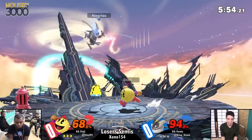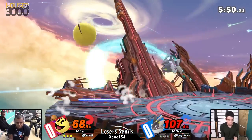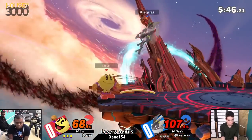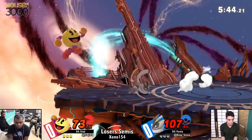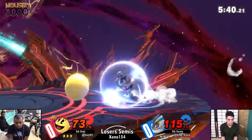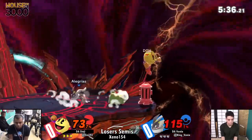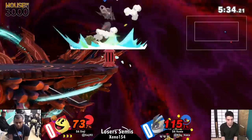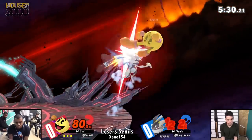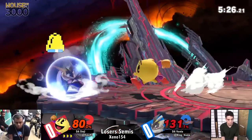Greninja can do that — good catch — if the opponent is close. This is a new thing: if Greninja counters a projectile and the opponent is close, they will still get hit by Greninja's witch-time effect. It is basically a game slowdown. You see Pac-Man slow down there? So it's very difficult — even if you know it's coming, if you're in a bad position, it gets very hard to avoid. You can just shield, but it's scary all the same because it's a really strong counter.